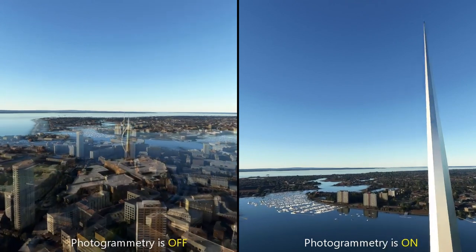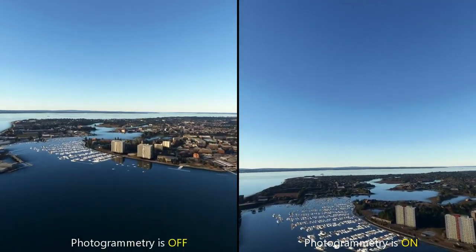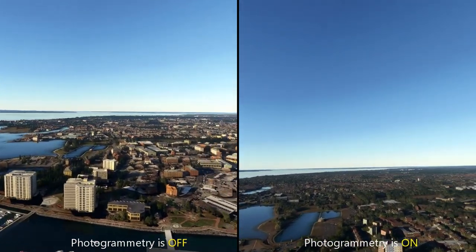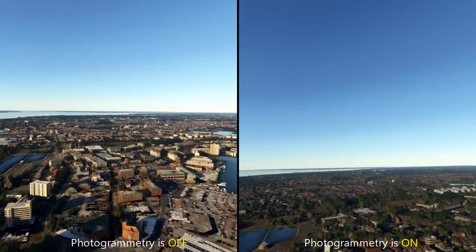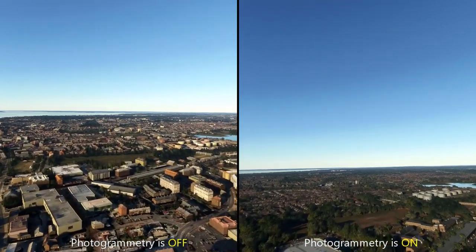Here as we jump back over the Spinnaker Tower — the ships, boats, and yachts in the marina are an add-on for me, by the way. As you can see, these blocks of flats and skyscrapers do look different on the photogrammetry-on version compared to photogrammetry off.